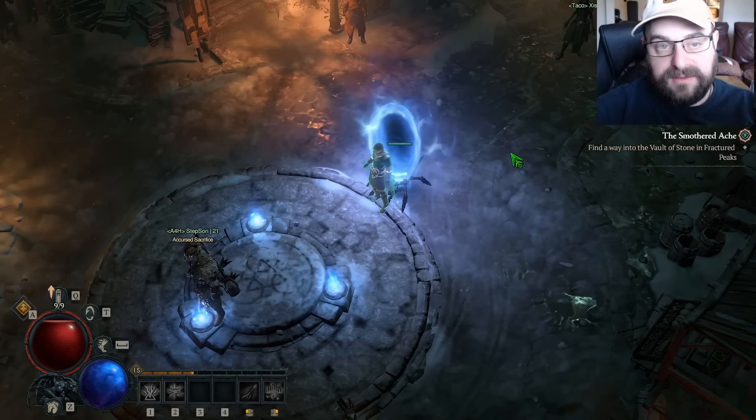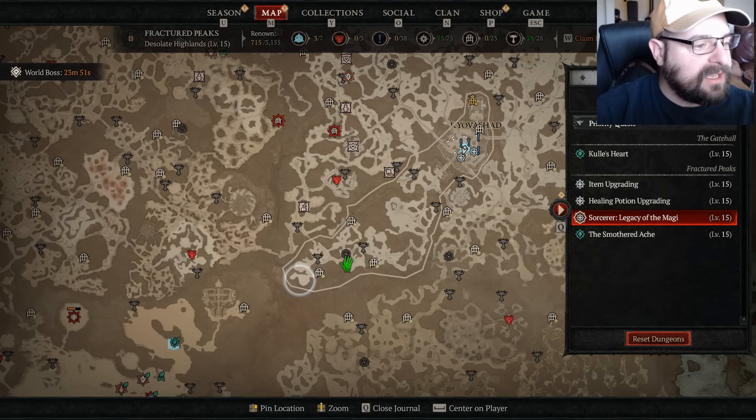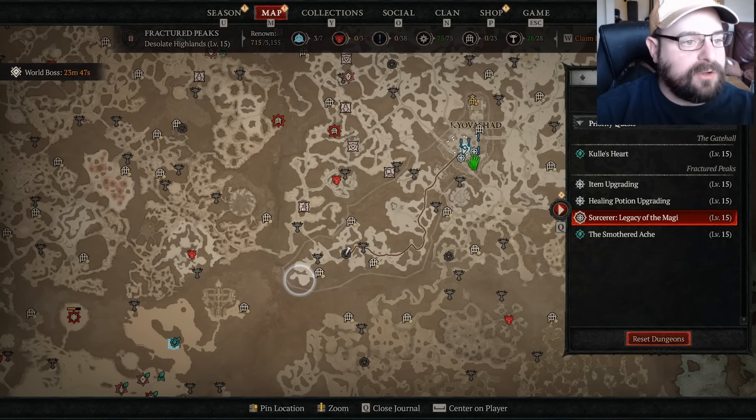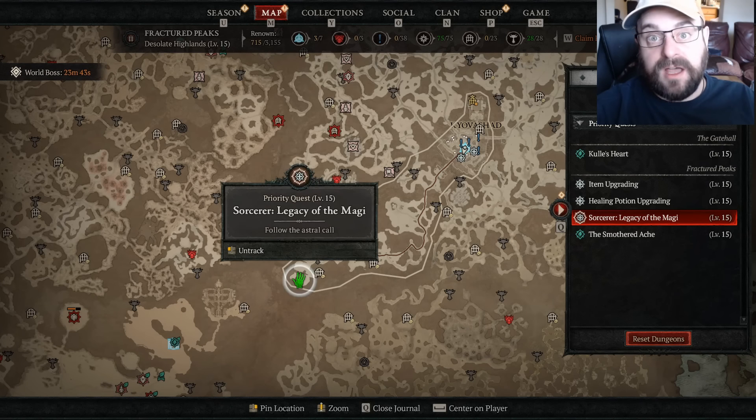Your enchantment slot quest is the 'Sorcerer Legacy — Legacy of the Magi' here. Going to be right outside Kyovashad, so you just run down, get that — get your enchantment unlocked ASAP.